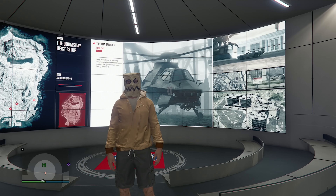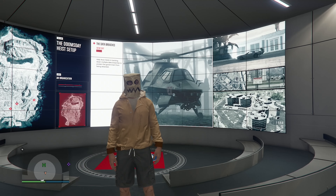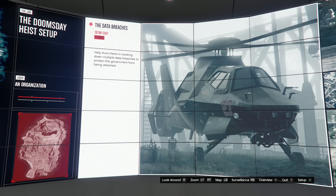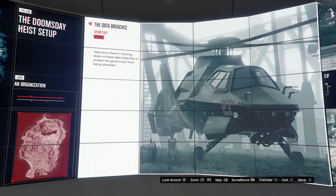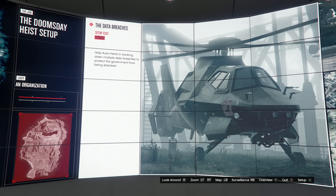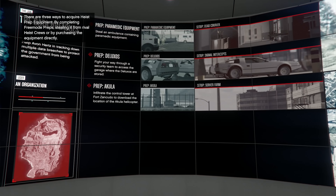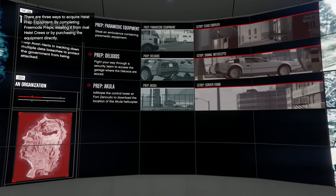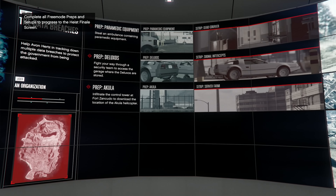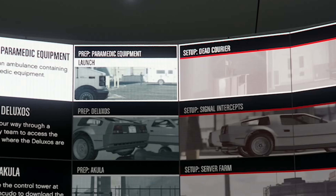Now I'm going to my facility to start Act One of the Doomsday Heist. At the facility behind me is the heist planning wall screen, and it looks like there's a twenty-five-thousand-dollar setup cost I completely forgot about. I'll see you when I get twenty-five thousand dollars. Alright, I'm back with exactly twenty-five thousand — we can set up this heist. On the left are preps we need to complete in order to start the setups.